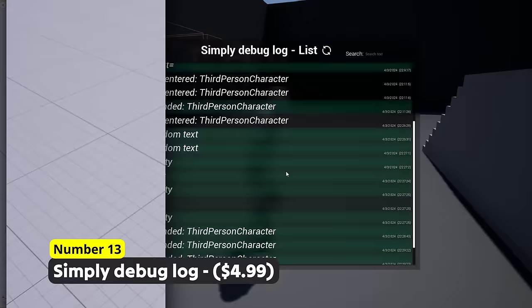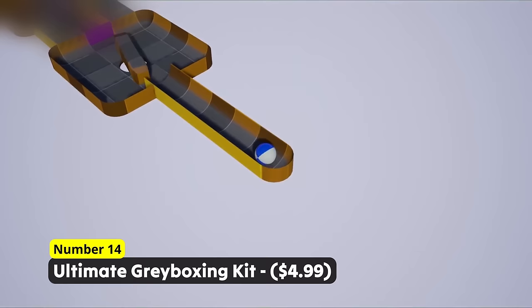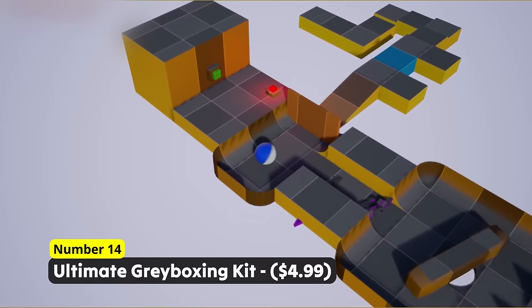Get blatantly fast designing levels that keep players engaged with Number 14: Ultimate Grey Boxing Kit. Block out levels with simple shapes to create satisfying worlds that not only look good but also feel good. This will save you time as you only create assets which actually end up in the final game as you closely optimize the game feel and what objects need to be placed where.